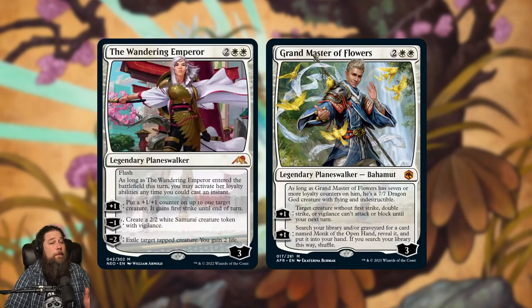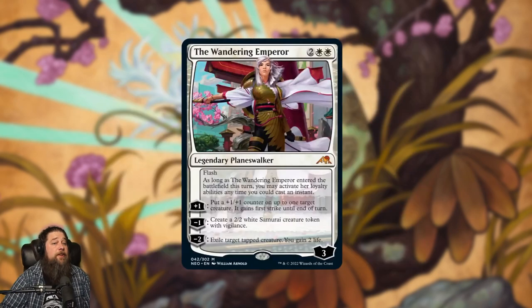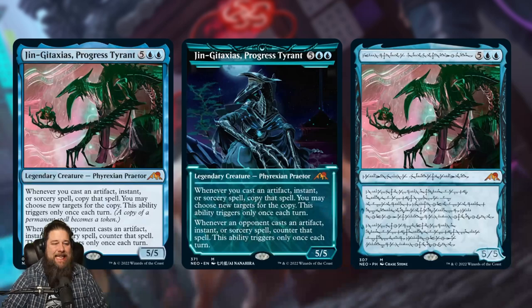I was pretty high on Grandmaster of Flowers when it was spoiled and it did essentially nothing, so I don't want to say Wandering Emperor is going to be insane. But the combination of flash with instant-speed loyalty activations, a ready-built home in Mono White Aggro, and being something we've genuinely never seen before does make me relatively hopeful it can do something in Standard. We still don't know who she is, but it's going to be really interesting once we start playing with these cards.